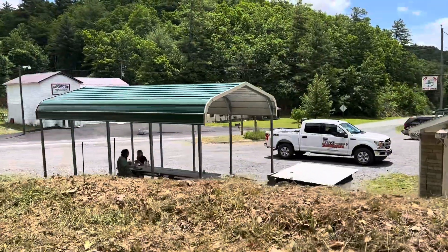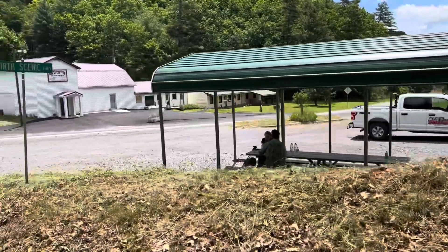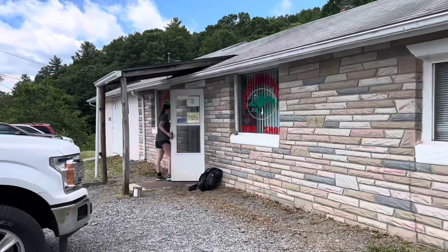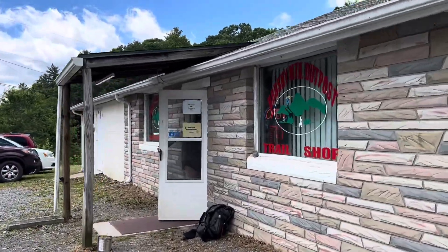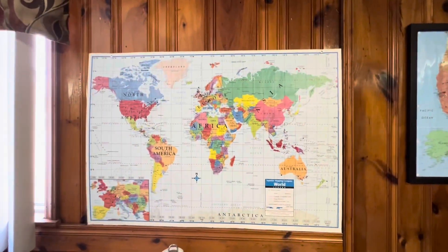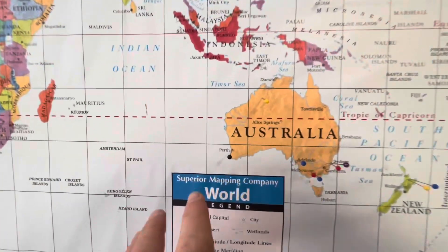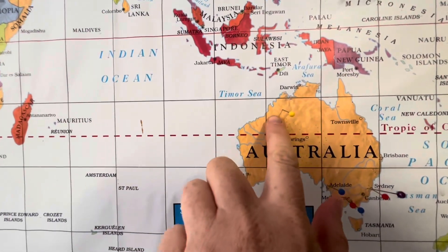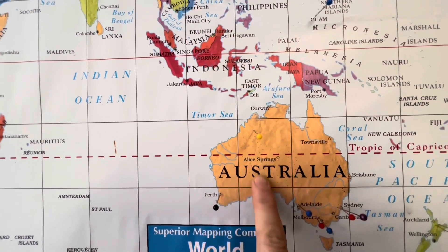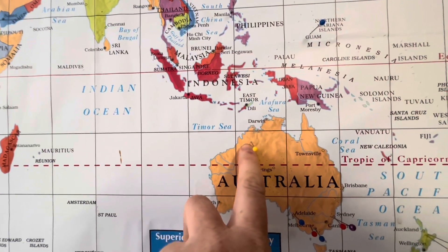Made it to the outpost for some lunch at the Brush Mountain outpost. Inside the outpost they've got the world map and I cannot believe that somebody has already marked the spot where I used to live. Currently living in Perth but just moved down from little old Fitzroy Crossing.